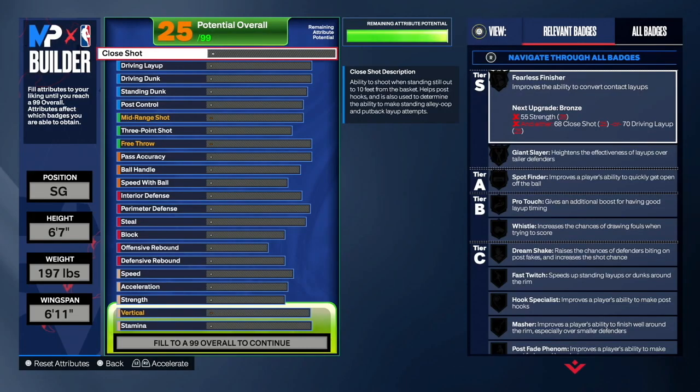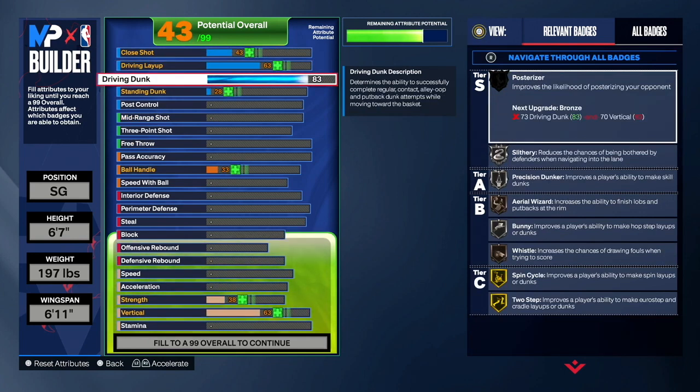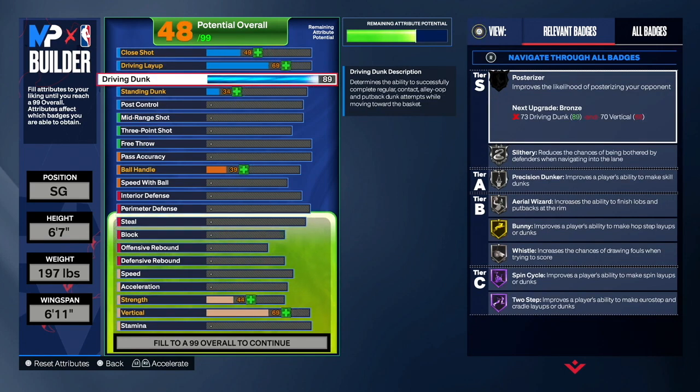Make sure you upgrade this build exactly how I show, because just one stat can get you a completely different build and I don't want you guys missing out on an important stat. First, start off with driving dunk — you want to make your driving dunk an 89. The reason we want an 89 driving dunk is so we can get pro contacts and also get good dunk packages. On this build you're able to get the LeBron James dunk package, pro contacts, and alley-oop contacts.